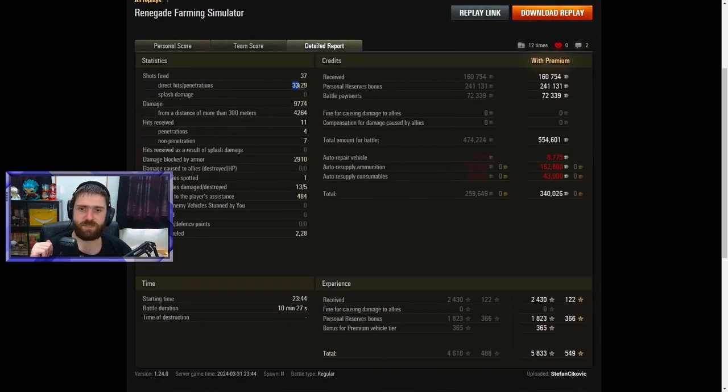37 shots fired, 33 hit, 29 penetrated — a lovely ratio of hits and pens. 4,264 damage was from a distance of 300 meters or more — Tank Sniper for causing the highest damage in the battle at a distance of at least 300 meters. 11 hits received, 4 penetrated and 7 didn't — usually it's kind of the opposite with the Renegade. 2,110 damage blocked by armor, 13 vehicles damaged, 5 destroyed. Even when you fire a lot of gold and go with premium consumables, you still make a chunky amount of credits — 340,000 credits. Absolutely incredible result with 5,833 total XP and 549 free XP in this 10 minute 27 second battle.